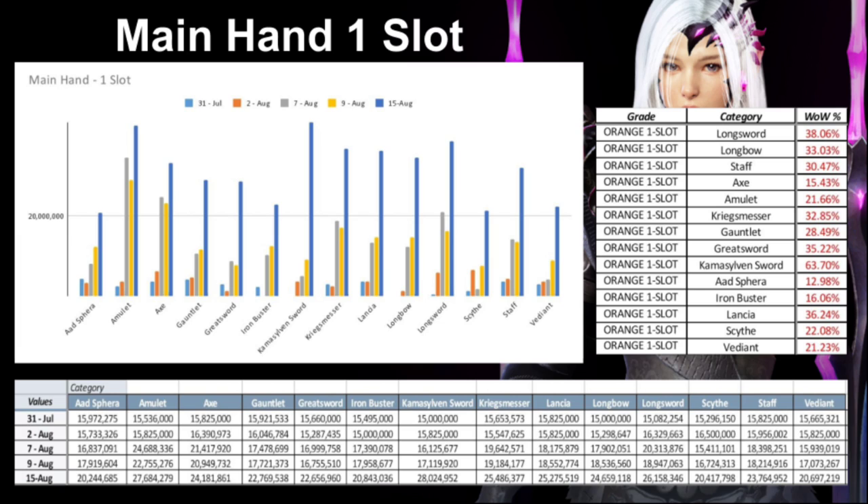Up first, we're going to take a look at the main hand one-slots. I have five data points for all categories, and week over week, all one-hand weapons have been increased in cost, some as high as 63%. The Camisilvan sword and the Amulet come in at the highest average of 28 million for each one-hand.